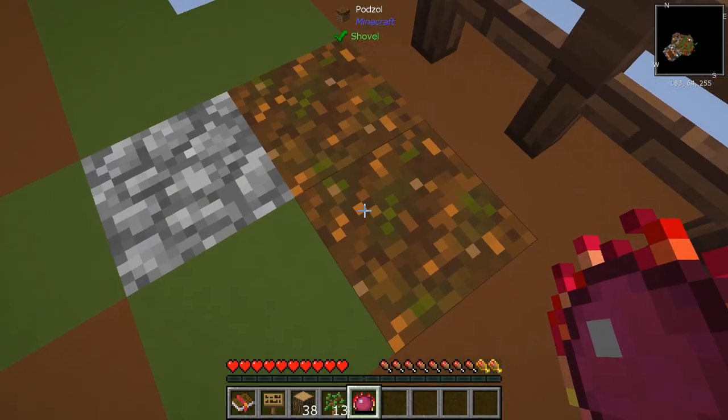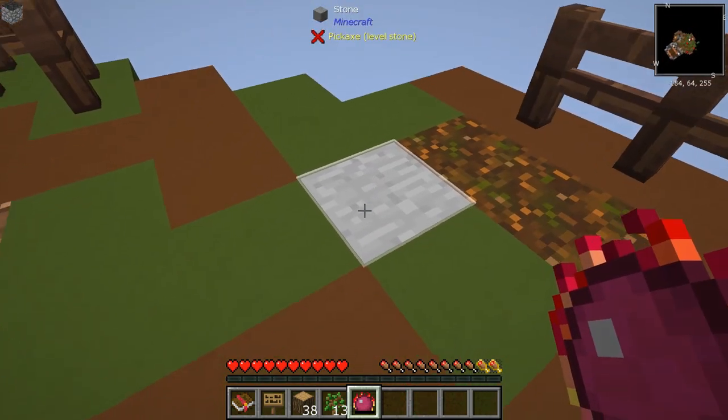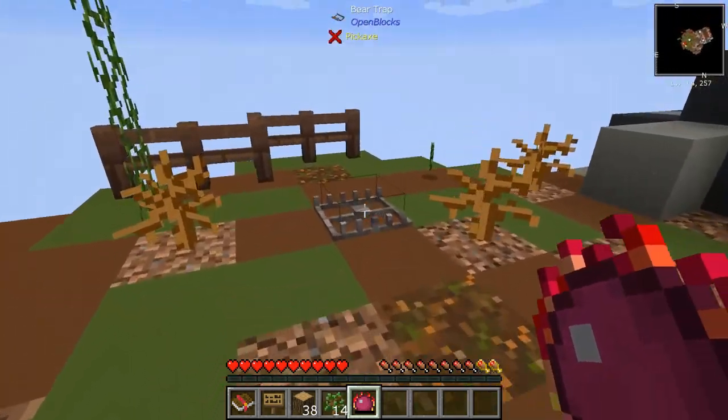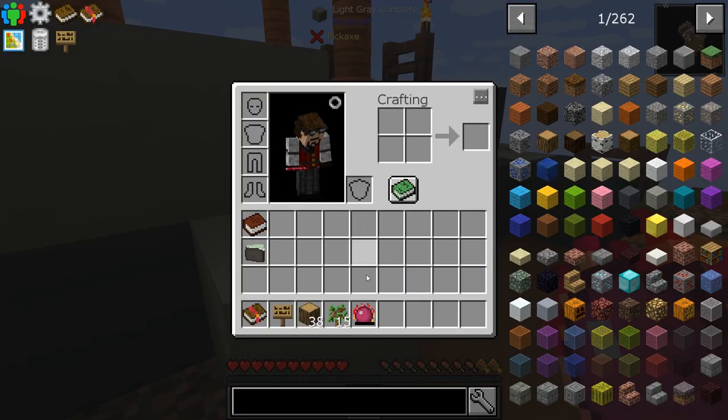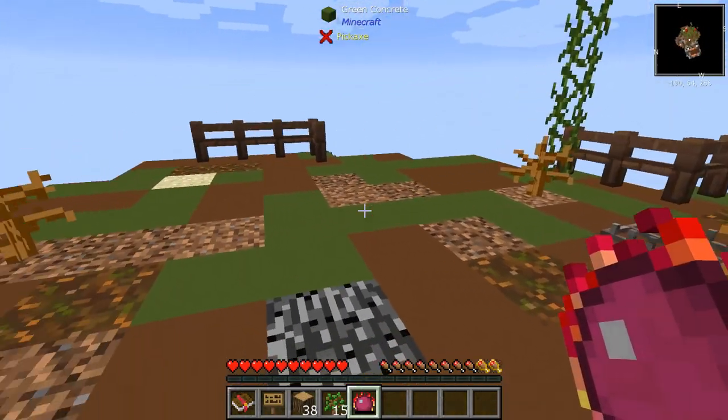If I hit shift, I went to cobblestone, and then stone. So you can make different items out of this. The Philosopher's Stone lets you transfer or make different items.